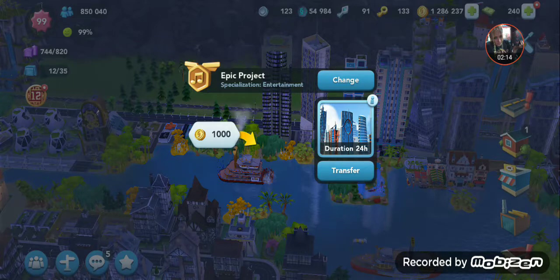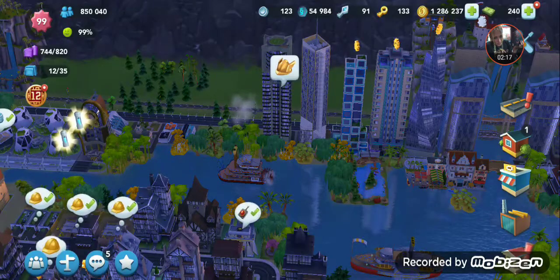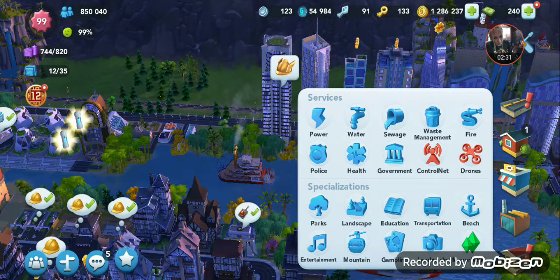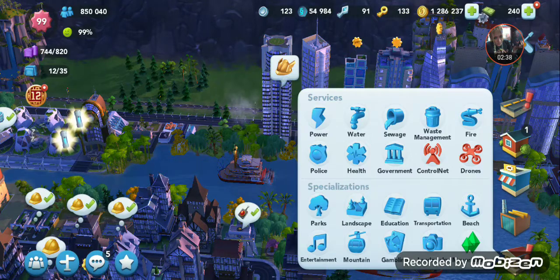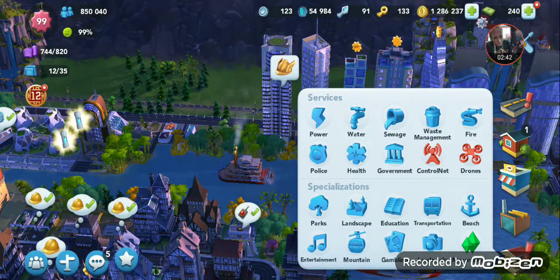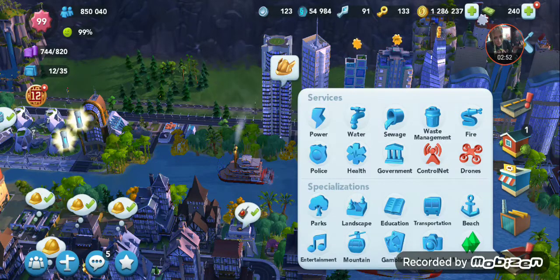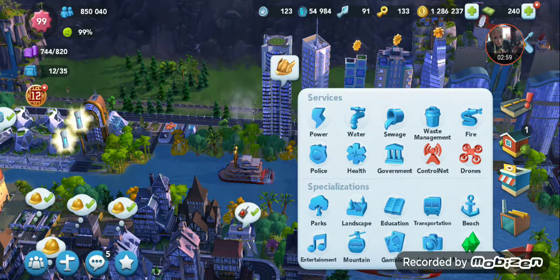Always read your menus — I always advocate for that. The categories available are transportation, beach, landmarks, gambling, entertainment, mountain, and education. Each of those categories can be converted into epic projects, and each one gives a different style of home. Rule number one: pick the epic style you like the look of. Do not do epic projects solely based on what pointers you have.